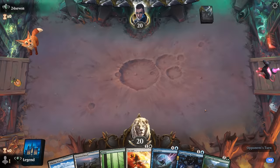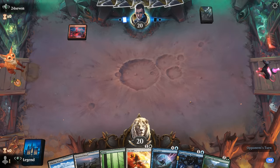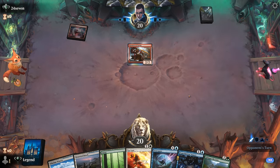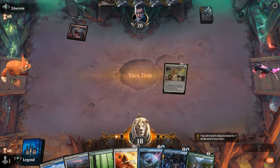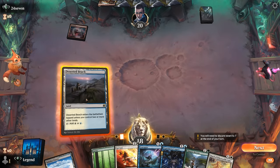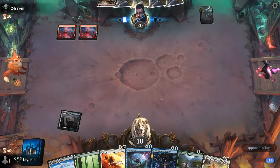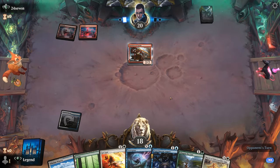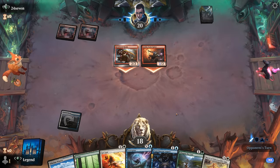Game four: we're on the draw with a keepable hand. Glimpse on two, then Augury to maybe find a Mindsplice Apparatus or some ramp cards. We're facing Red Aggro — getting our life gain cards is going to be pretty important. We could technically march by pitching a Get Lost, but that probably isn't worth it. We take 2 and a Raider gets in for 2 as well.